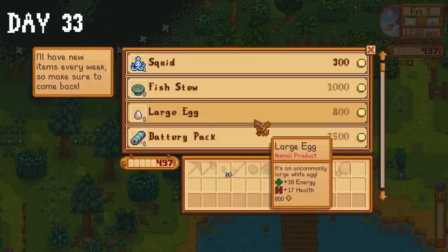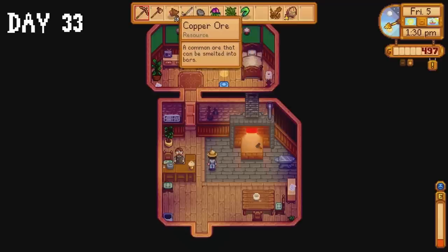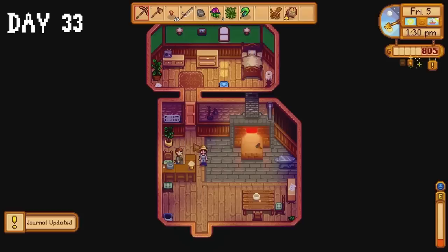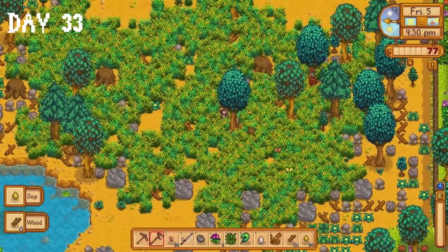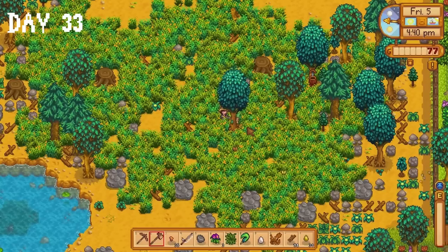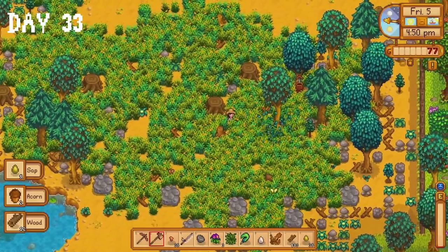I'm going to be completely honest here — summer did not end up being a good season for me. I didn't realise but this was the beginning of the darkest timeline. I head to Clint and show him the 35 copper ores to complete his quest. Luckily the gold I received was just enough to afford the egg. I decided to spend the rest of the day chopping down trees until my energy ran out, which didn't take very long. But tomorrow is a new day. I'm feeling hopeful.